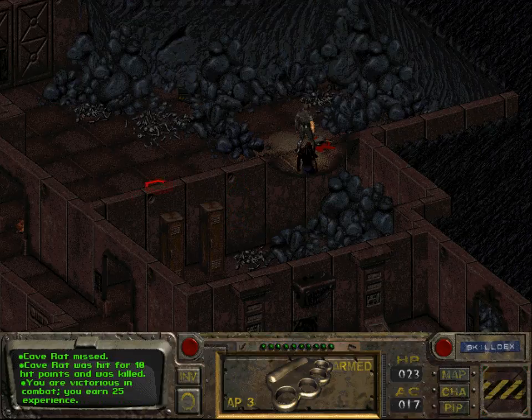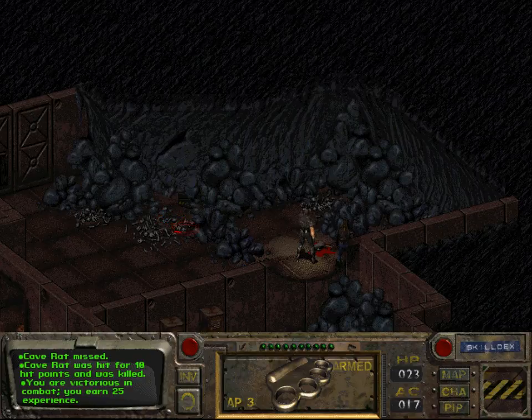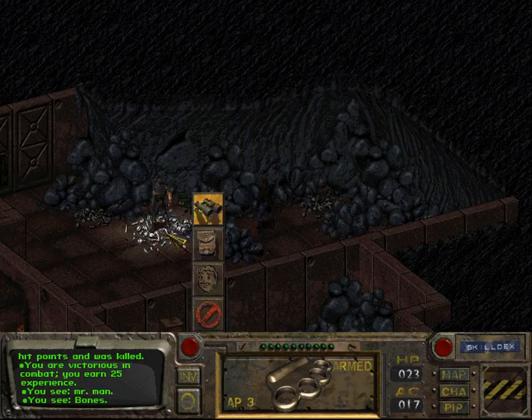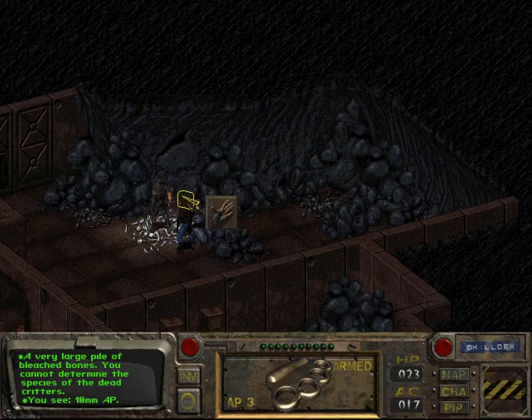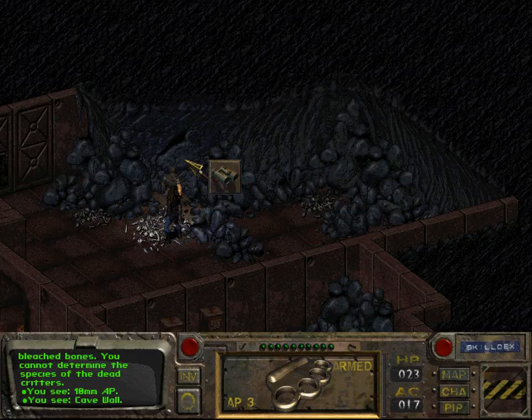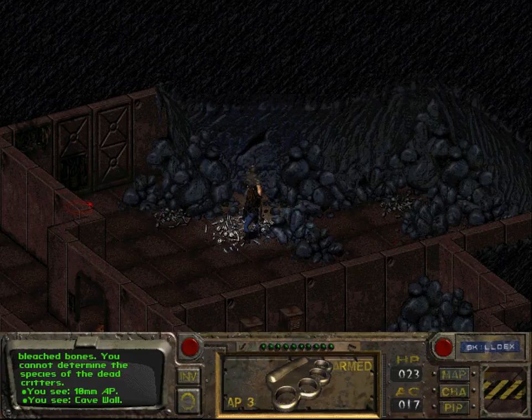We've earned 25 experience points for being successful in combat. Let us explore this room. There are some bones — a very large pile of bleached bones, which is curious since there's no sun in here. Very large pile of bleached bones; you cannot determine the species of the dead critters. There's also 10mm armor-piercing ammunition and some cave wall. I will not examine this cave wall because last time I did, the game crashed.